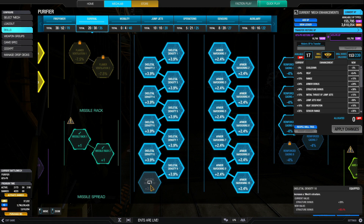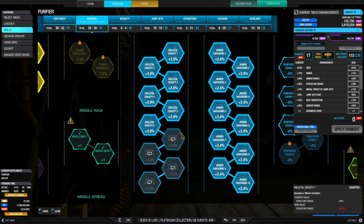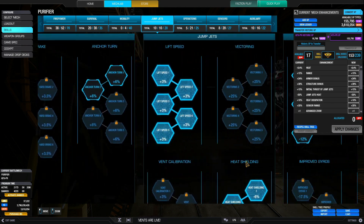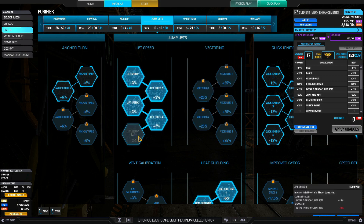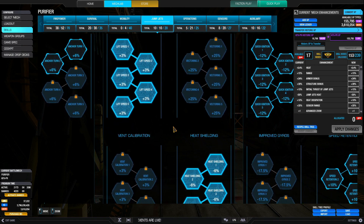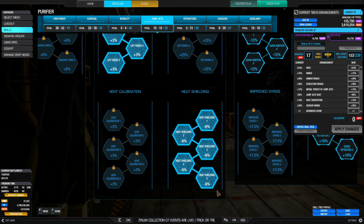For survival I've got full structural density and full armor hardening — 24 armor boost and 39 structure — which buffs the quirks in the side torsos and center torso as well. Moving to jump jets: with four jump jets and high mounts, five nodes of lift speed boost the initial jump thrust by 15%, letting you pop up, fire your weapons, and drop back into cover. I also have five nodes of heat shielding, reducing heat generated by jump jets by 30%, so I can jump-fire repeatedly until I need to reposition and cool down.